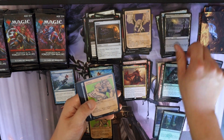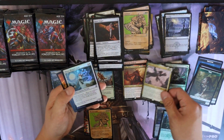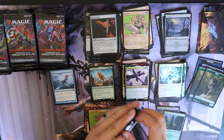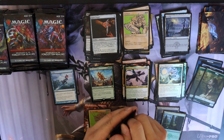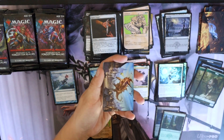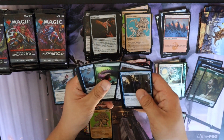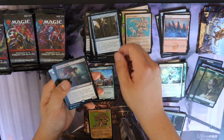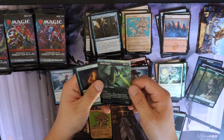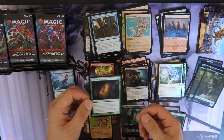Okay, there we go — Drizzt Do'Urden! Moon-Blessed Cleric — oh, we have a list card, we'll find out later. Land, three, four, five, six, seven — Westgate Regent, a Flameskull, and a Black Dragon full art. I see — so the full arts can also be foils. We have our list card: a Knightshade Peddler.